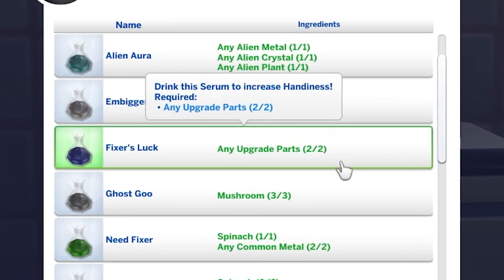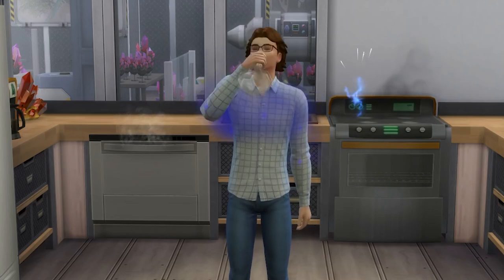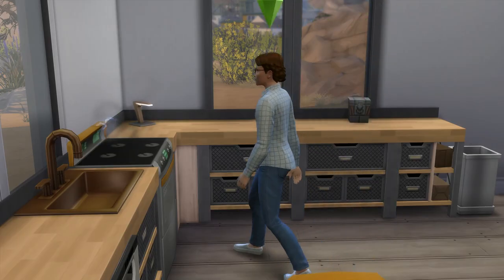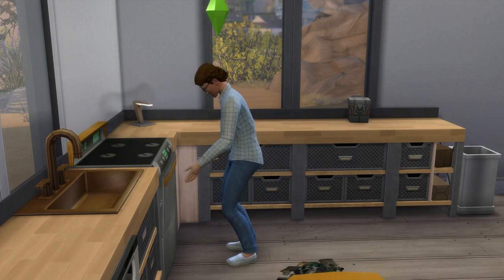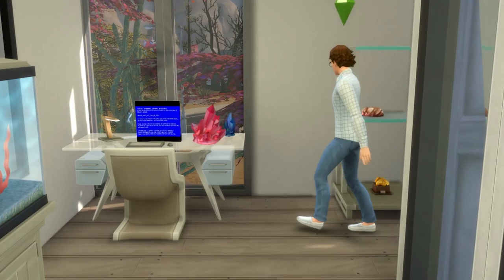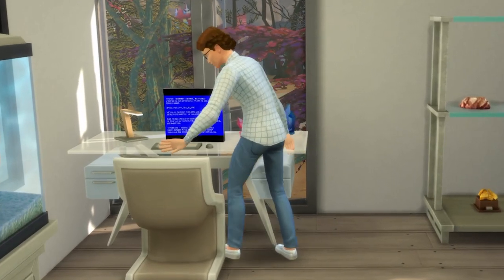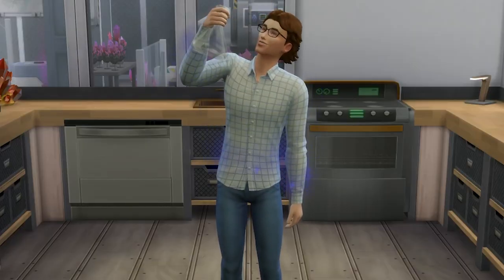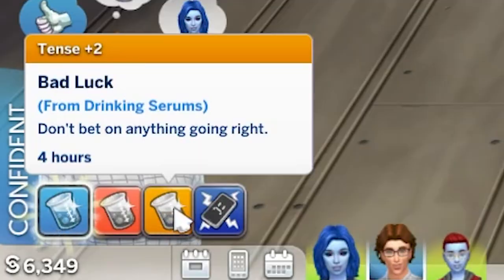Also at level 9 in the career is fixer's luck, which will give you a confident +3 moodlet for 8 hours, and will see you repair objects much faster during this time. You'll also find additional upgrade parts when tinkering or scavenging for parts. If it's tainted, then your sim will get a tense +2 moodlet for 4 hours instead.